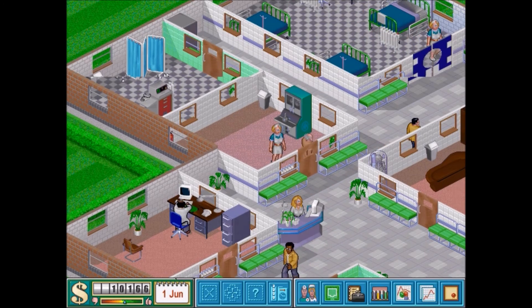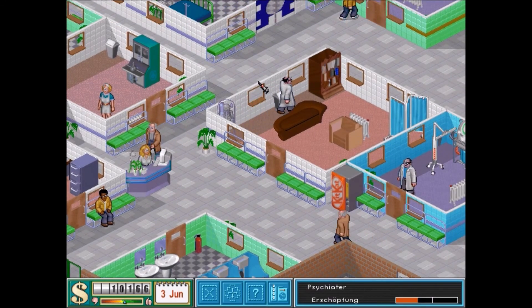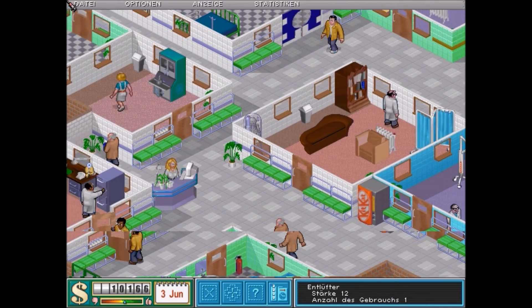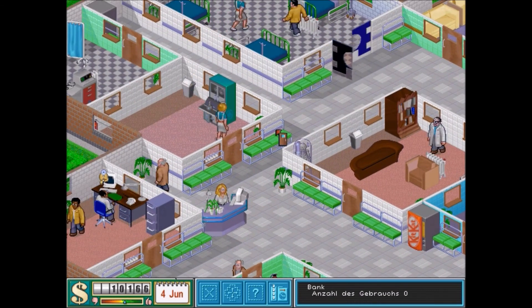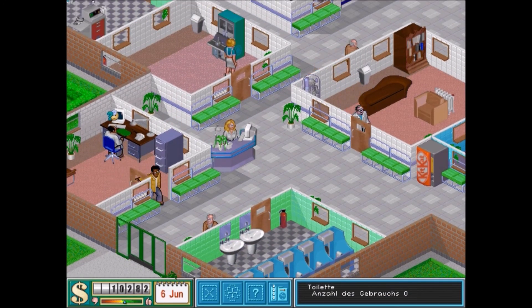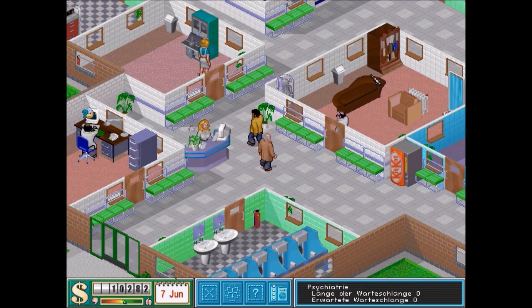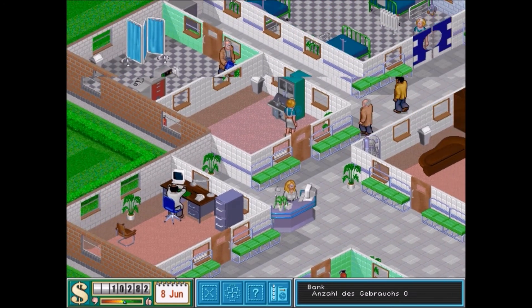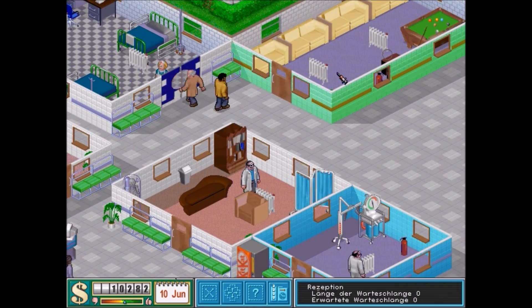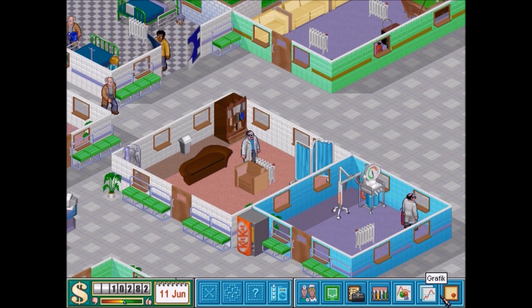Wenn hier ein Patient anklopfen würde, dann würde sich aus einem Behandlungszimmer, wo gerade niemand gebraucht wird, ein Arzt hier rüber bewegen. Zum Beispiel der Psychiater, der gerade nicht gebraucht wird, würde dann eben hier rüber gehen. Das klappt natürlich nur bei Ärzten, die entsprechende Qualifikationen haben. Wenn jetzt hier der Psychiater weg wäre und da wird jemand anklopfen, dann hätte ich natürlich keinen Ersatz.